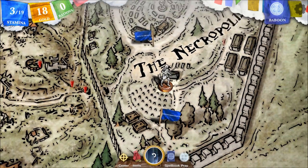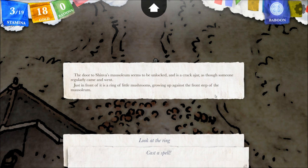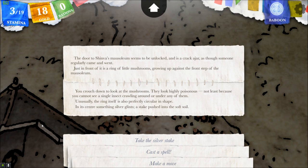Don't fight me, ghost — I'm a friendly adventurer. The door to Shinva's mausoleum seems to be unlocked and is a crack ajar, as though someone regularly came and went. Just in front of it is a ring of little mushrooms growing up against the front side of the mausoleum. Let's look at the ring of mushrooms. You crouch down to look at the mushrooms. They look highly poisonous — not least because you cannot see a single insect crawling around or under any of them. Unusually, the ring itself is also perfectly circular in shape. In its center, something silver glints — a stake pushed into the soft soil.